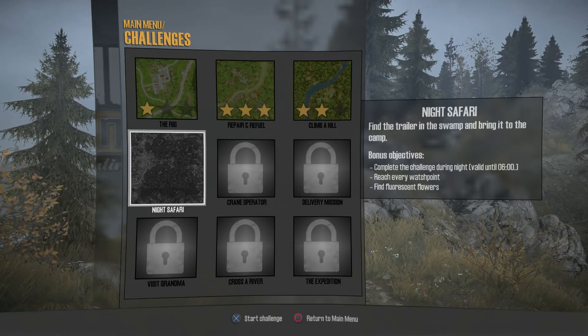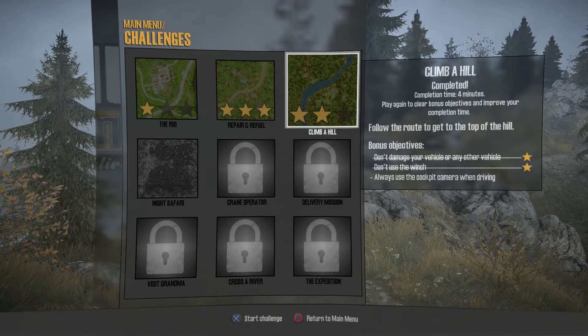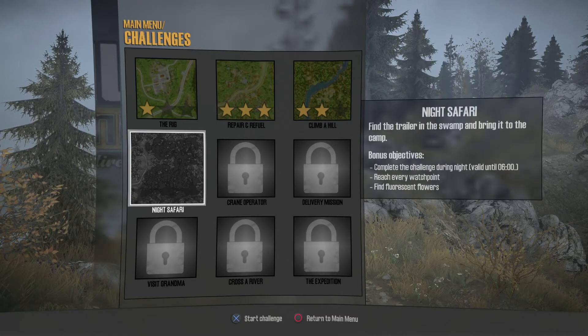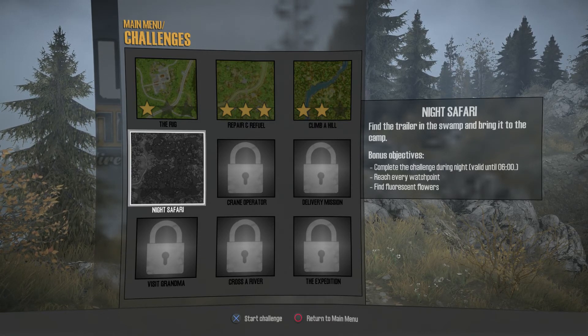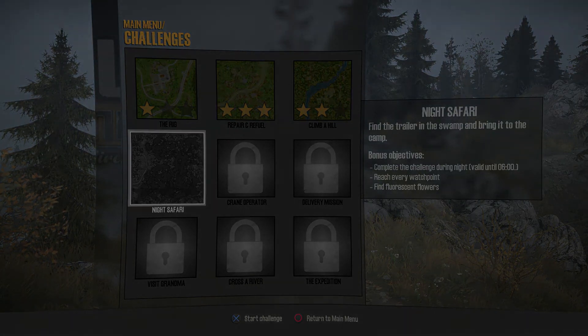Okay guys, well that was T doing Mud Runner — he did it. He got two stars on Climb a Hill. You didn't get three stars because you didn't do the cockpit camera. If you enjoyed that, guys, please leave a thumbs up on the video. If you like the content we're putting out, subscribe to our channel and ring that bell. Any comments you wish to leave down below, please do — we'll see you in the next video. Catch you later, guys. Goodbye.